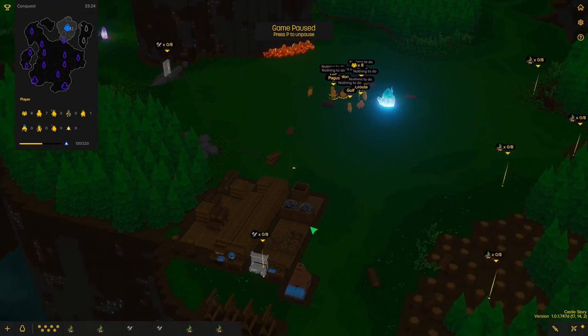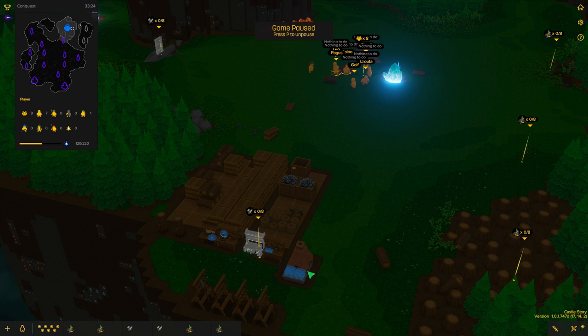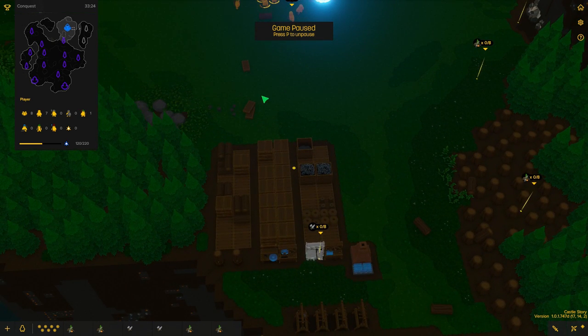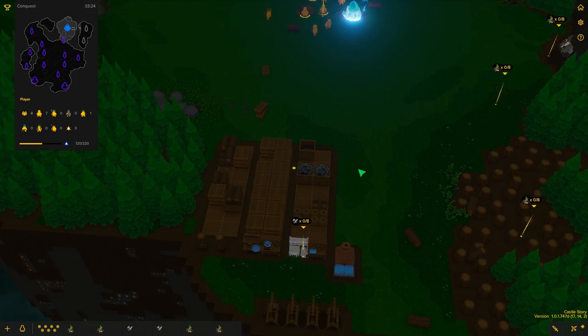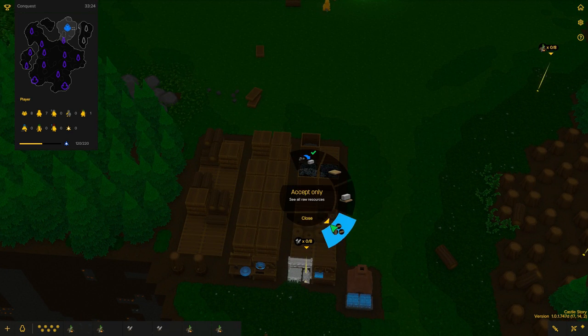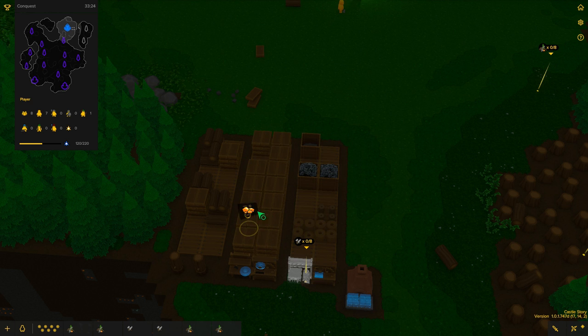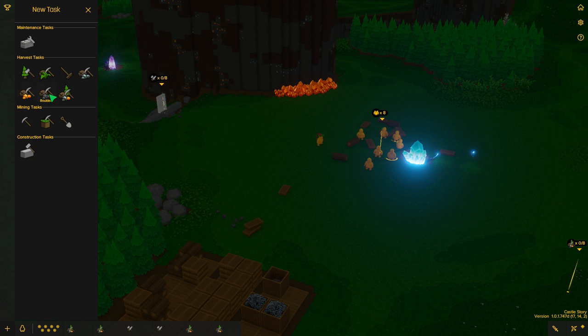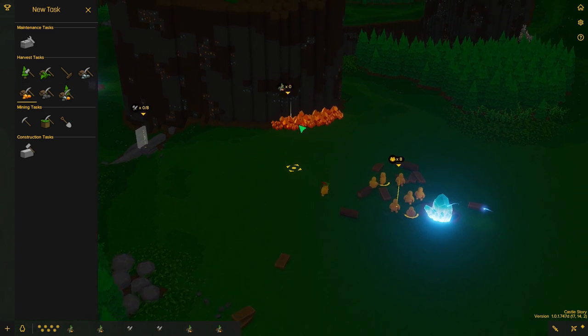Another thing I figured out is we need to have some brimstone in order to activate the furnace. So the first thing I want to do is unpause the game and give my guys something to do. We are going to assign some brimstone to this area and set up a new task.